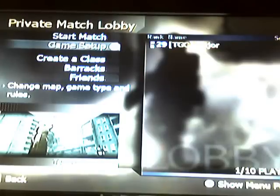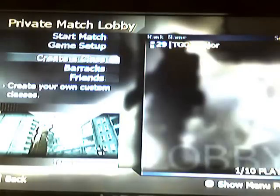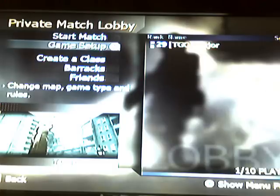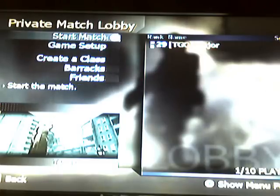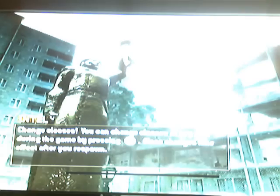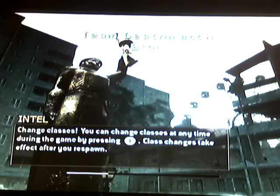Hey, it's Major, and today I'm going to be showing you two glitches on Block, or whatever you people call it. What we need is C4s and a private match with double HP and fast regain. And I'll be showing you them to you quickly — not that hard.